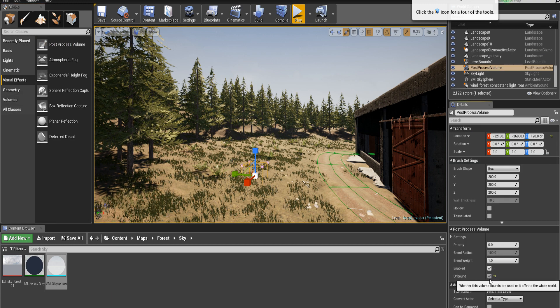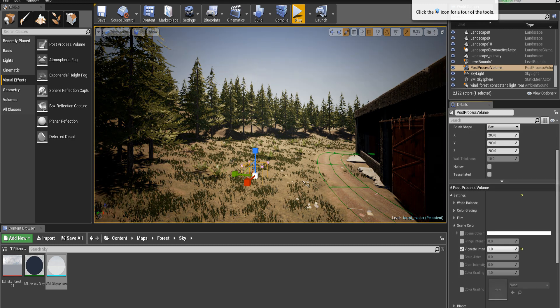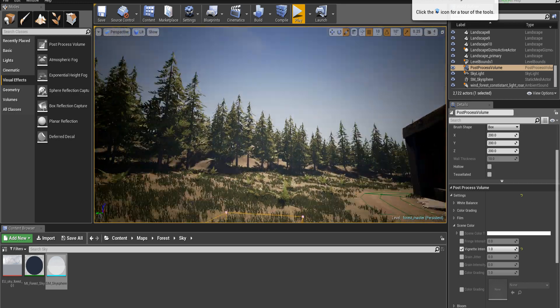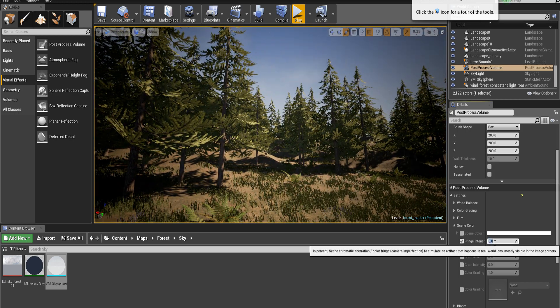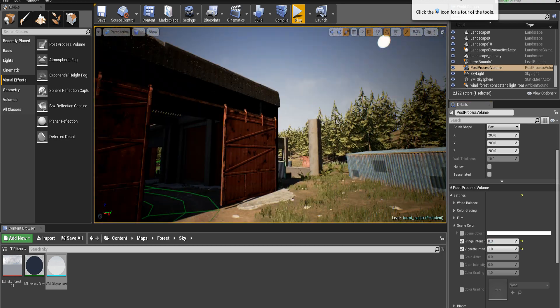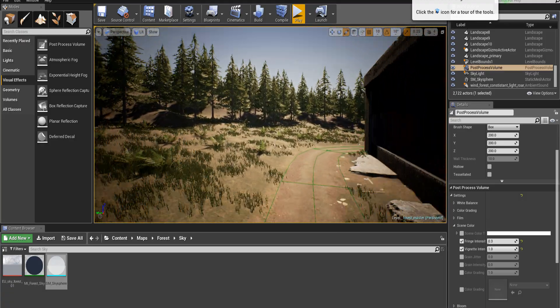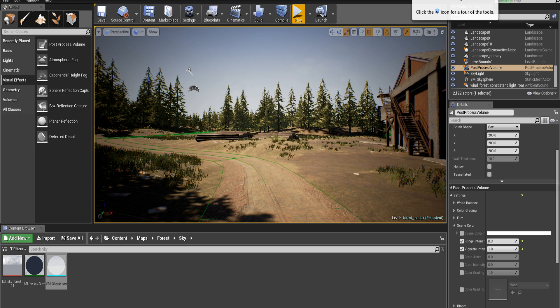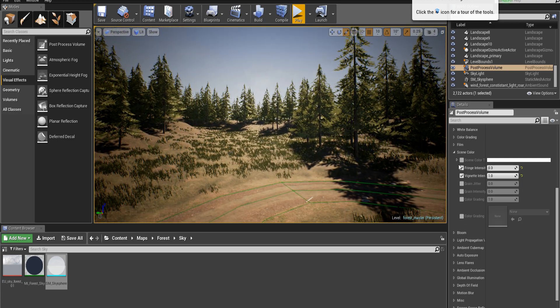Drag this out, unbound it, and we're going to first go in here like I usually do and just ramp that up — that always keeps it a better look, let's be honest. For those who don't know what fringe intensity can do for the visual look of any area, it gives it sort of an HD pretty feeling, and that's something you sometimes definitely want.